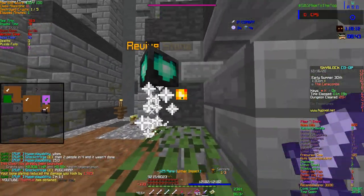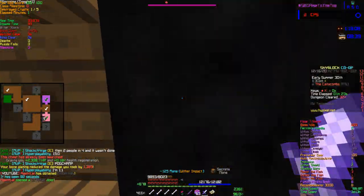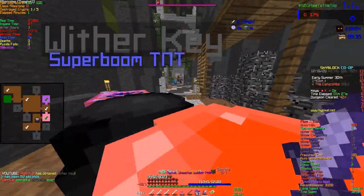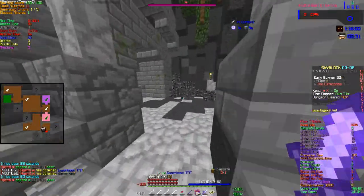Have the person taking the third bow take the shot first, and as soon as the shot hits and Torn is spinning around, the person who took the final bow should take the shot and finish off Torn while Torn is still spinning around dazed. Here is a demonstration of how this works.